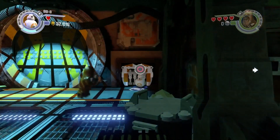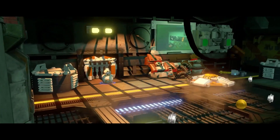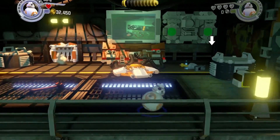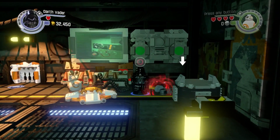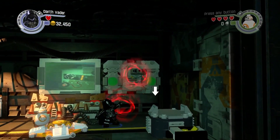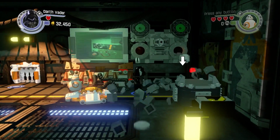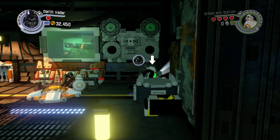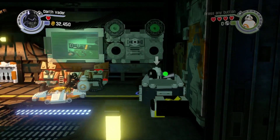On to the next minikit. You've got to use BB-8 to go down into that little hole. Just to the right there's like a little key — you've got to use someone with the Force, so I used Darth Vader here, to build that up and put the key into the hole. Out pops the minikit — that's minikit number four.